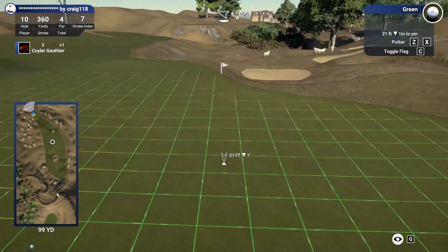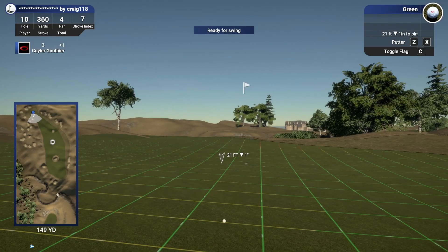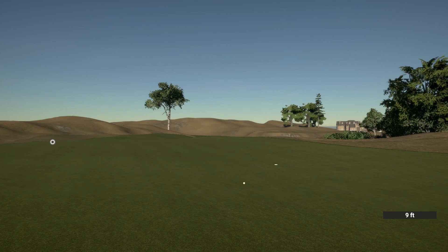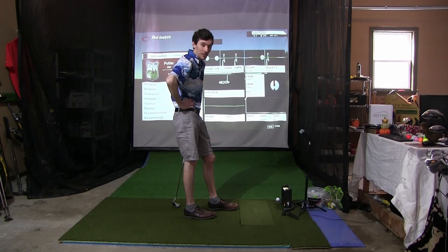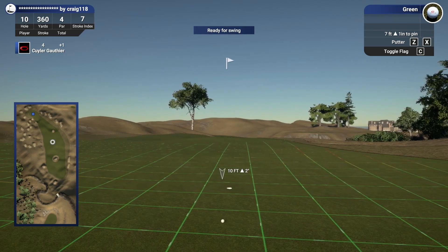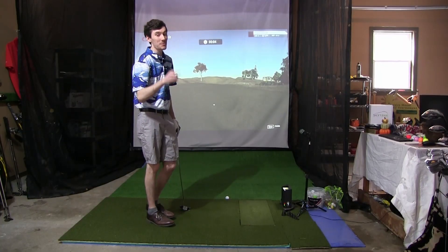21-foot slider for birdie. Should be pretty good speed because it goes back uphill a little bit towards the hole. I should have aimed that a lot higher — that is not a good effort, probably not going to be six feet either. Nope, seven feet. That was a bad putt. Good news is we left it on the low side — we get to charge it back up the hill. Firm — be good — yes! That was a bit of a sweat but that is another par. We've got to start making some birdies here.